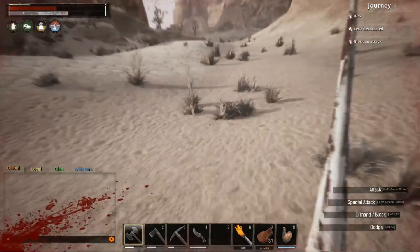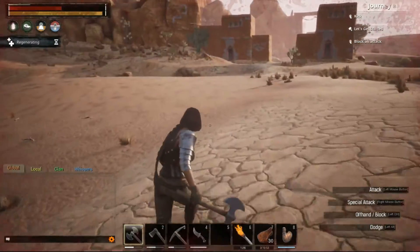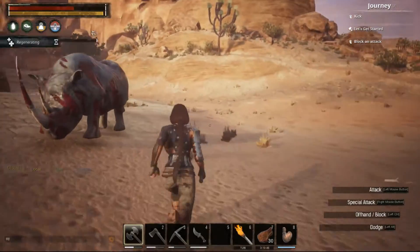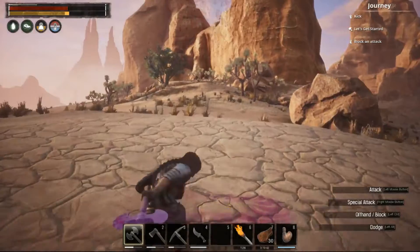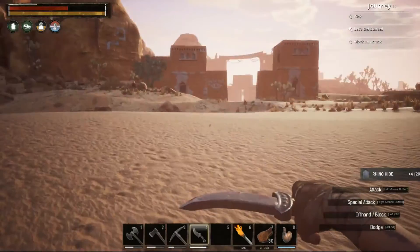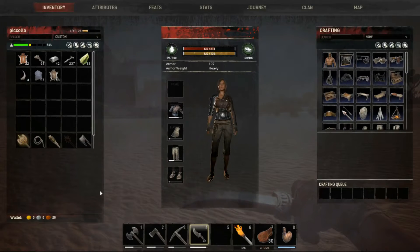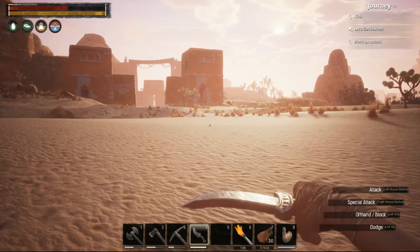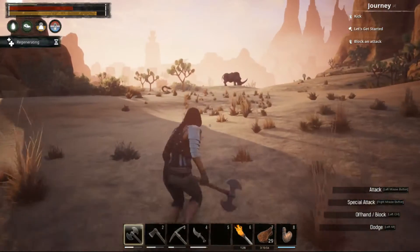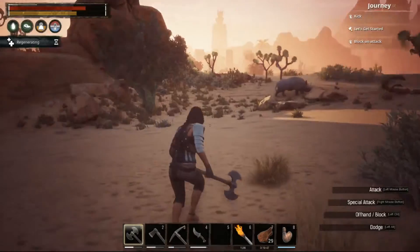I'm out of stamina and I'm stuck again. There we go - regen a little. Still not enough hide. Is there another grey rhino in the neighbourhood? That's the black one I guess - I'm not gonna mess with that one, I am definitely unable to kill it.